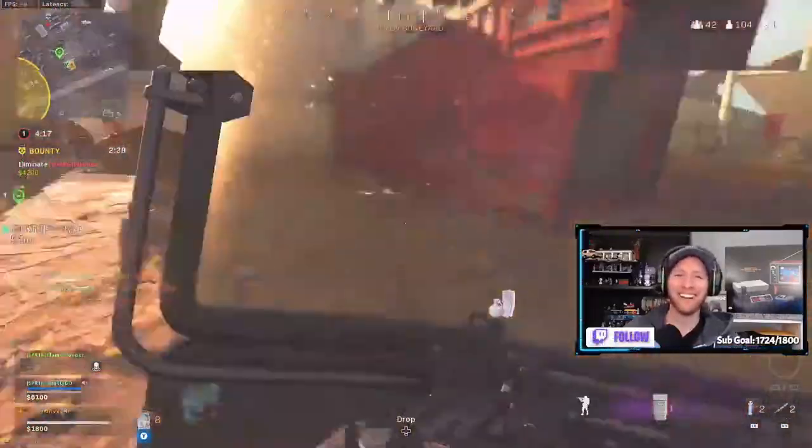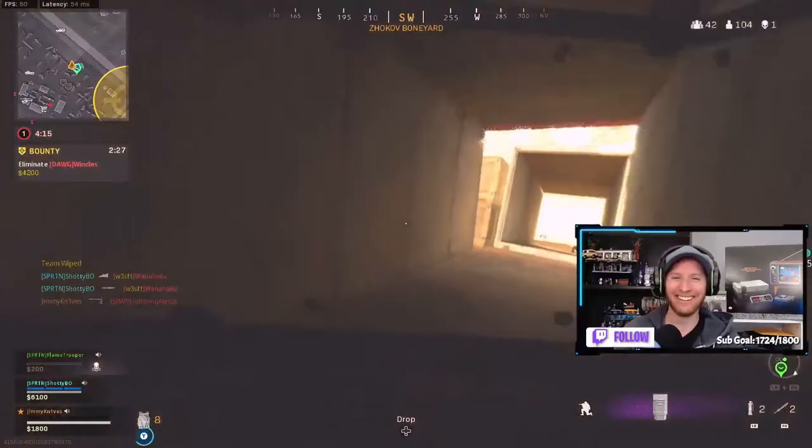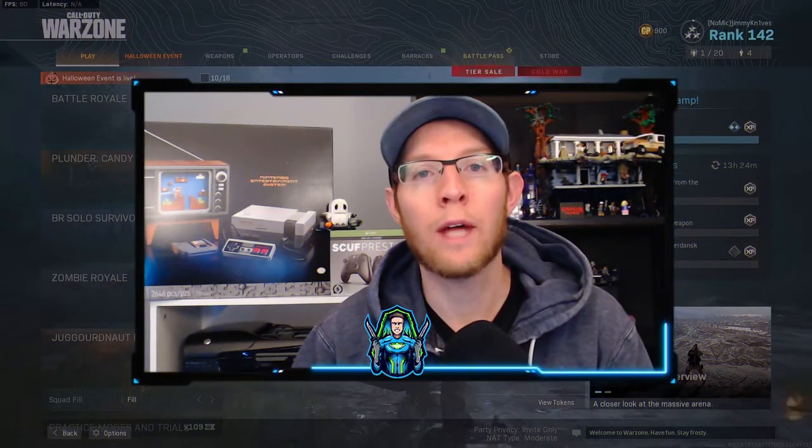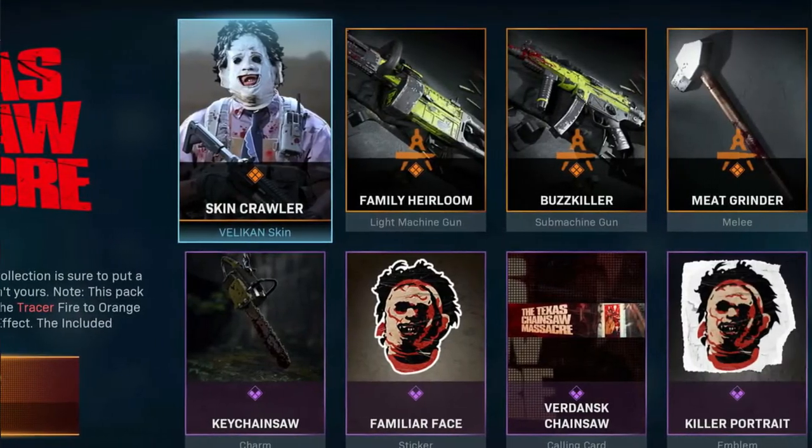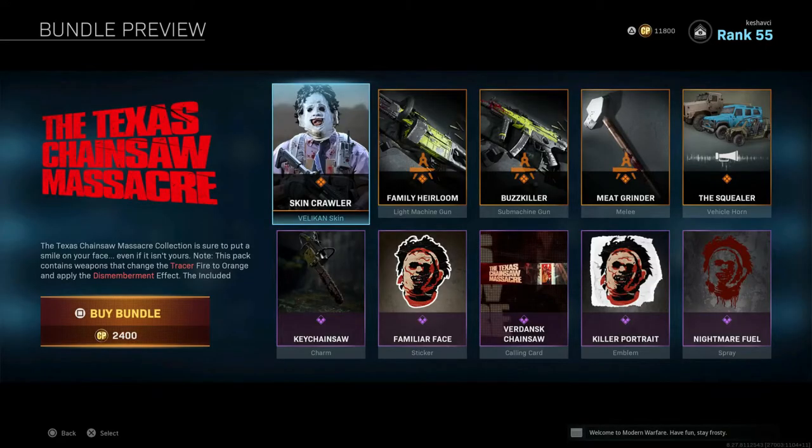They all have riot shields, that's hilarious. What's going on guys, welcome back to the channel — and welcome to the channel if you're new. In this video we are going to be showcasing the Texas Chainsaw Massacre bundle. It comes with the Velican skin called Skin Crawler, basically Leatherface from Texas Chainsaw Massacre. You get a light machine gun skin, a submachine gun skin, and what we are showcasing today is called the Meat Grinder melee weapon — a blueprint for the knife. You also get a Squealer vehicle horn which is super creepy, and of course all the sprays, emblems, calling cards, and all that for 2400 COD Points.